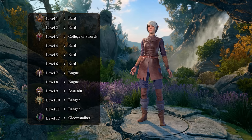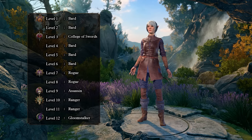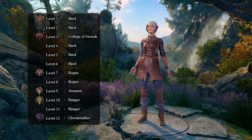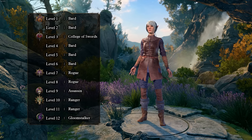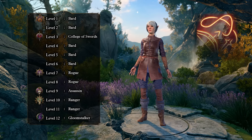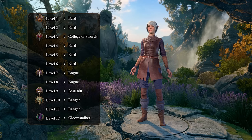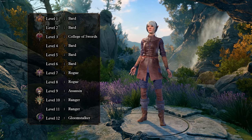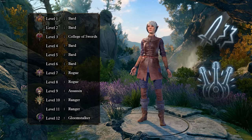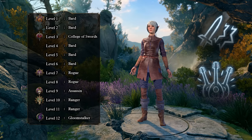For our final 3 levels before we respec, we will take 3 levels in fighter and go the Champion subclass for Action Surge and the increased crit chance. Now, after respec, we still take 3 levels in rogue for Assassin and 3 levels in ranger for Gloomstalker. However, we replace our fighter levels and 2 of our ranger levels for 6 levels in bard College of Swords. Our main reason for doing this is to gain access to Slashing Flourish, which will allow us to effectively deal about 2.5 times more damage with our attacks. The reason for 6 levels in bard, even though we gain the subclass at level 3, is to get us both Extra Attack and Font of Inspiration, allowing us to replenish our bardic inspiration charges after short rests, thus allowing us to use Slashing Flourish more often.